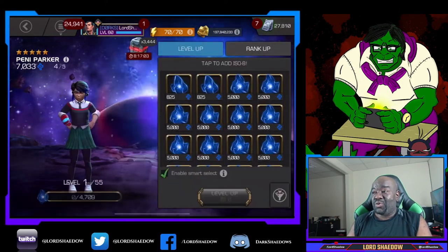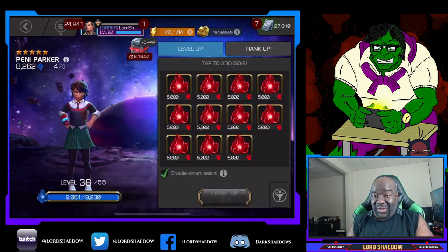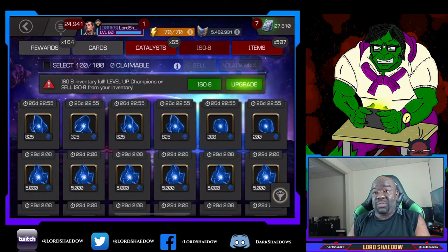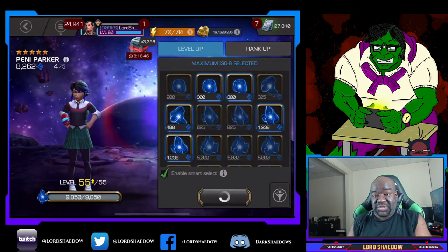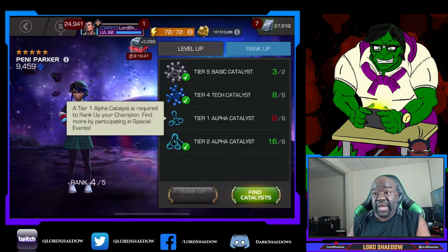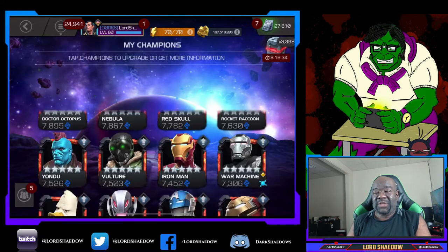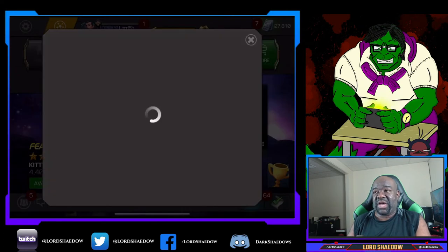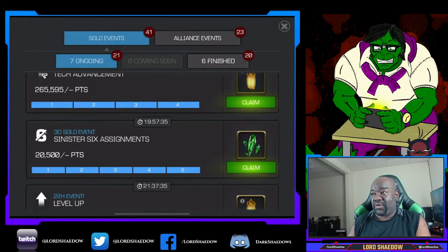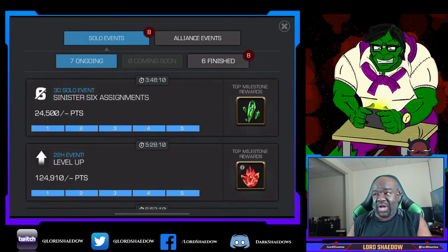We came back to Penny Parker, and with those resources I took her up. Let me explain my rationale: if you've been following me, you know Kabam keeps giving me a ton of tech resources, and I was tired of seeing them pile up. So I decided to use them so that if they give me more, it won't go straight into overflow. The only reason I stopped was because of the T5 basics — I need those for six-stars — but we took her up to rank four.